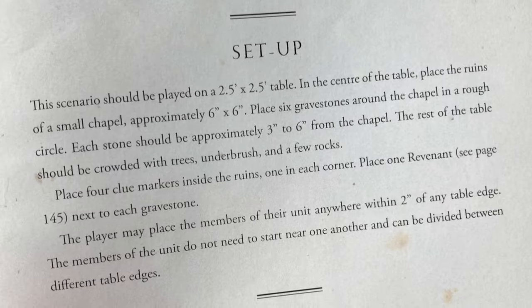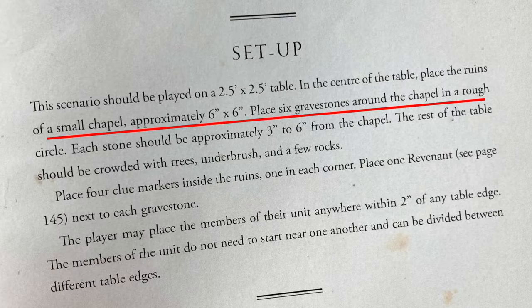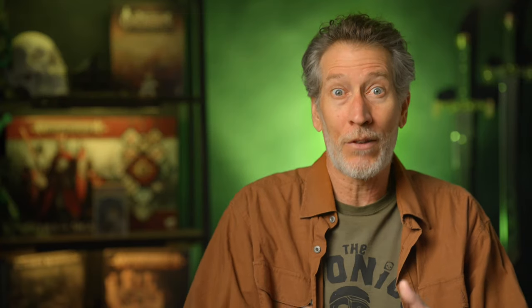For Les Chasseurs de Cosmares' next mission, we need some specified terrain for our vampires and revenants to haunt. Here's what the scenario asks for: ruins of a small chapel, six inches by six inches, six gravestones, and a bunch of trees and rocks. We've got the trees and rocks covered from the last scenario, so I went digging through all my MDF terrain to see if I had something that could work for this chapel thing. I do have this cemetery set from Games Workshop, but I didn't think it was quite right — the mausoleums aren't open and we're supposed to put clue markers inside the ruined building. I knew I had some TT Combat MDF ruins built and in a box, so I figured this was a good opportunity to paint some up. We play games to build and paint figures and terrain, and we paint figures and terrain to play games. The perfect circle — which doesn't exist.